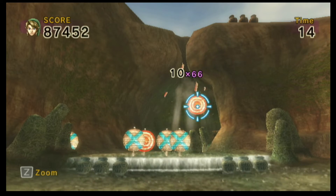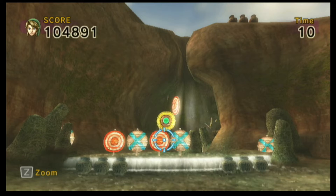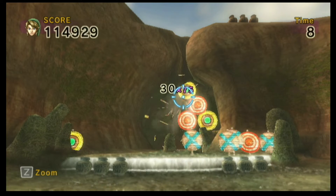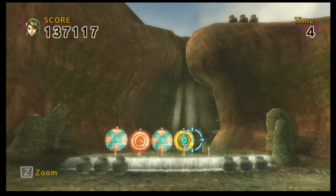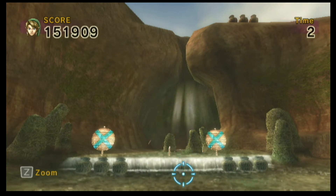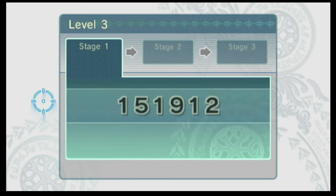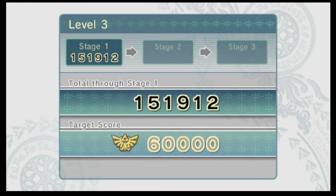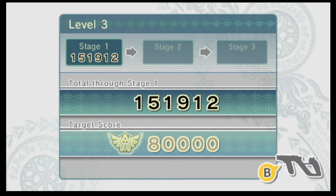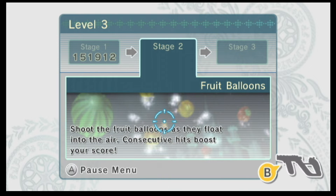Because I hit both scarecrows I got to go to this third area. Usually you go on top of one of the buildings and there'd be targets up there, but if you get the secret you get more targets — this area has way more targets and it's more fun as well. I mentioned this in part one: if you get both scarecrows in the starting sections, you get to go to a different area in some levels, and those sections are usually more fun and you get more points.